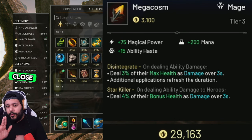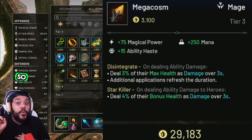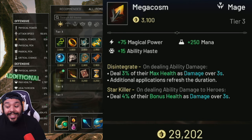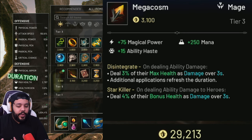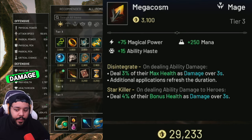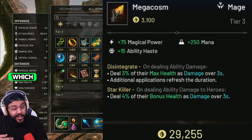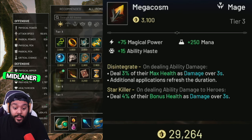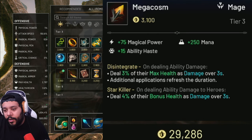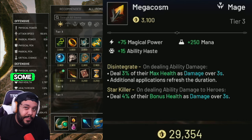Our fourth item is going to be Megacosm. It gives us 75 magical power, 250 mana again increasing our max mana pool, and 15 ability haste. The two passives: first, Disintegrate — when you deal ability damage you deal 3% of their max health as additional damage over 3 seconds, and additional applications refresh the duration. Second, on dealing ability damage to heroes, you deal 4% of their bonus health as additional damage. So you're dealing damage based off their health bar — great against big health targets like Sevarog, and also against anyone building bonus health items like solo laners or mids running Orb of Enlightenment.